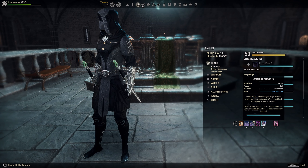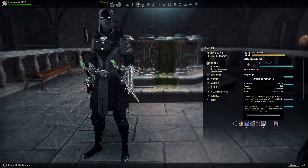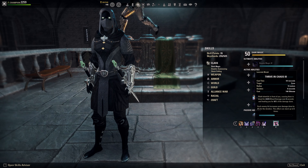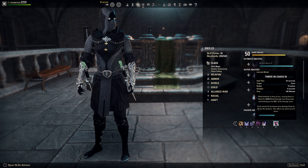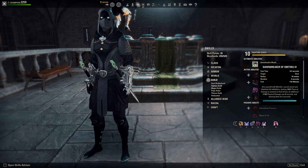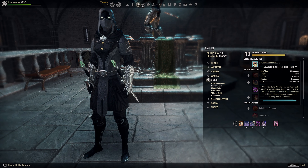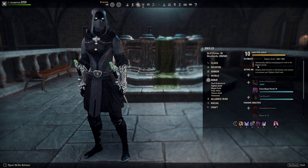Critical Surge is our source of major brutality, and we also get healing when we crit. Then for the ultimate I have Dual Wield Wolf — Thrive in Chaos — which is nice for additional damage. But you can also go with Dawnbreaker; Dawnbreaker is a nice stun to have and also good damage. Both are fine.